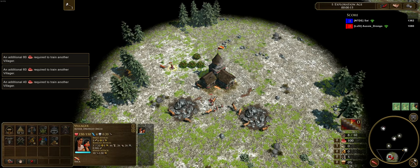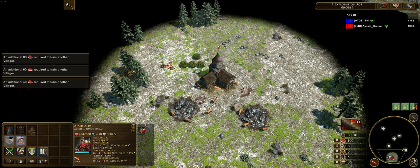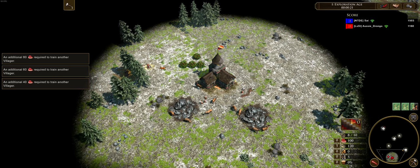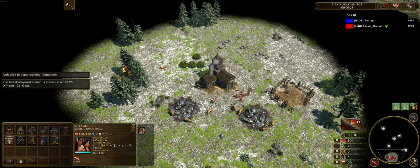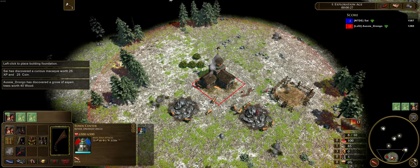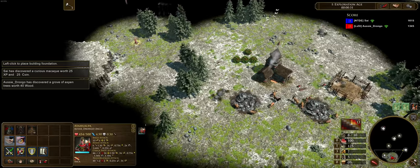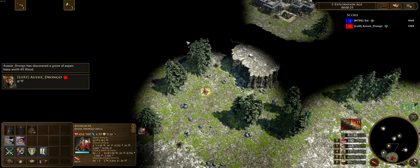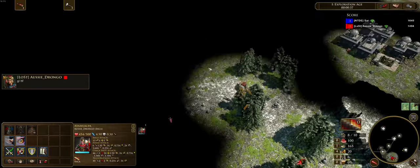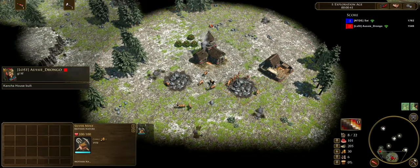The build order we're going to be doing is a Chimu Fast Fortress. It's weak against early aggression. I've played this strategy on the ladder for about 10 to 15 games now. I've had mixed success — I've won about two-thirds and lost about one-third. I've played some quite high-ranked people including Give You Anxiety, who I think is top 30 at the moment. The person I'm playing against right now is top 50.